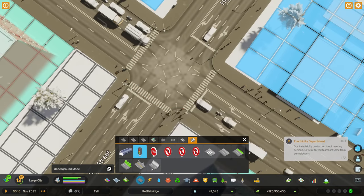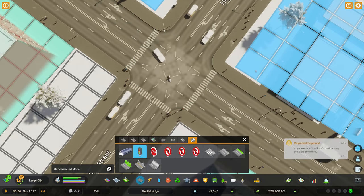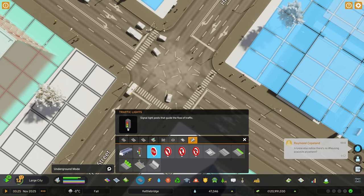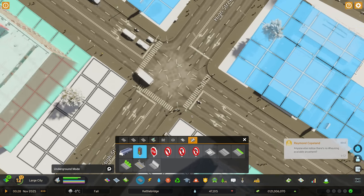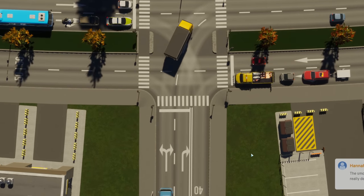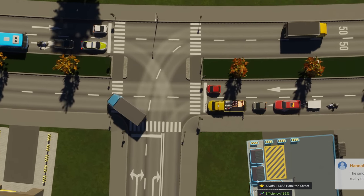As soon as I click in here with the traffic light tool it reset everything. So I can remove and add a traffic light, put stop signs in, and now it's all reset to how the game thinks it should be. Okay, good to know.